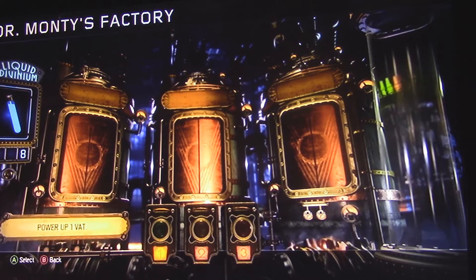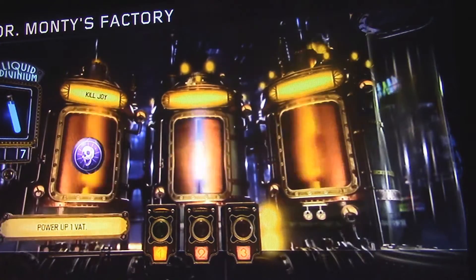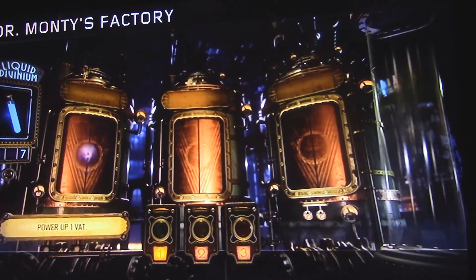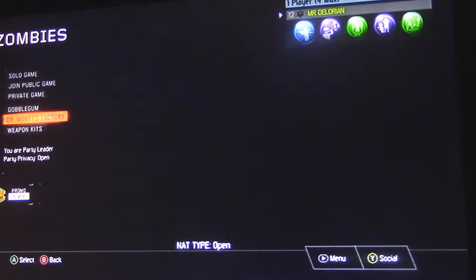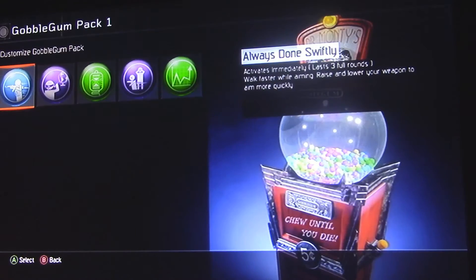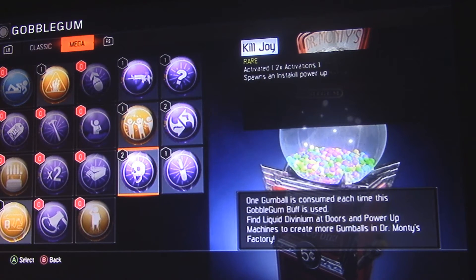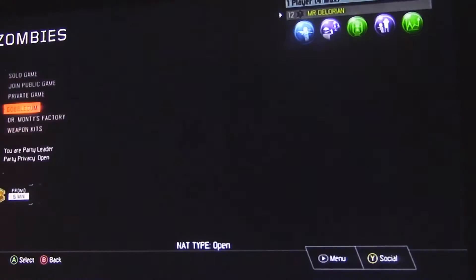Now I'm going to start opening up only ones. Three, two, one — open that one. Okay, we only get one. Let's go see which that one is. Gobble gum. We got Killjoy — rare! Activated, two activations. So we can use it two times and it spawns an insta kill power-up. That'll be pretty useful — we have two of those.